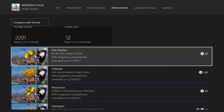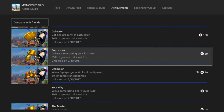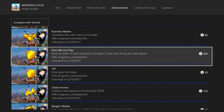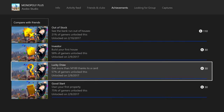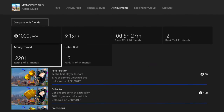Here are the achievements — the final one being 'Pole Position,' which is funny that it was my last one. 'Get one property of each color' is pretty hard. 'Collect rent on your first turn' is also pretty hard — the best way is to set up six players, roll the dice, auction it to your account, and hope somebody lands on it. 'Win a six player local multiplayer game' seems hard since only 3% of gamers have it, but you just need one controller for six players. 'Complete two color sets in one trade' is one of the more difficult achievements, and 'see the bank run out of houses' is completely dependent on your game.